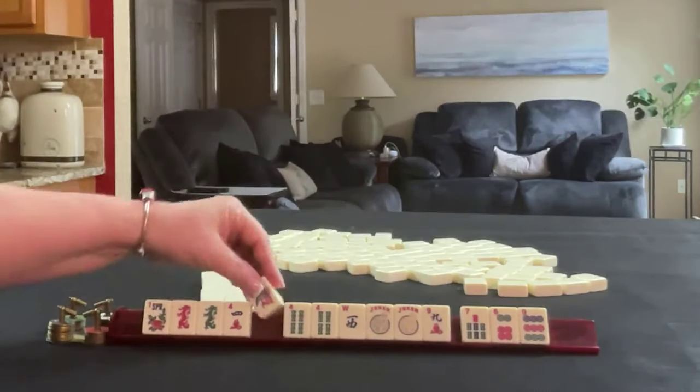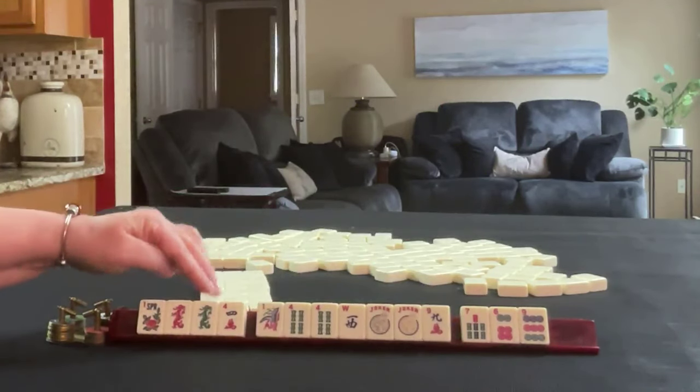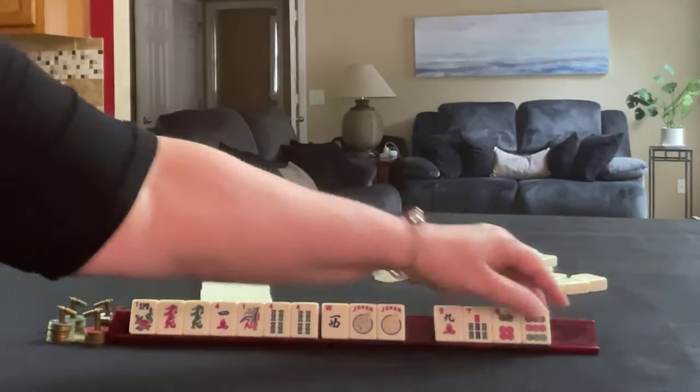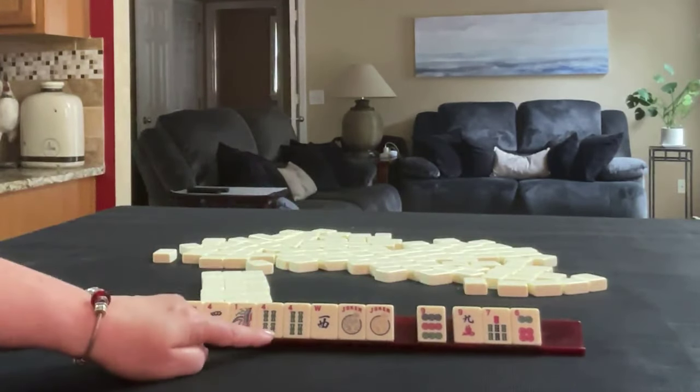We do have a one, but without a two or three, that's not going to be helpful. However, we do have a corresponding dragon, so maybe keep that. We do have tiles we can pass. That's how I would start — target multiples.